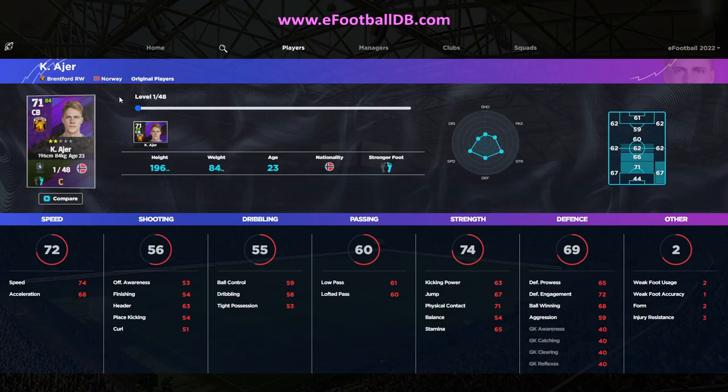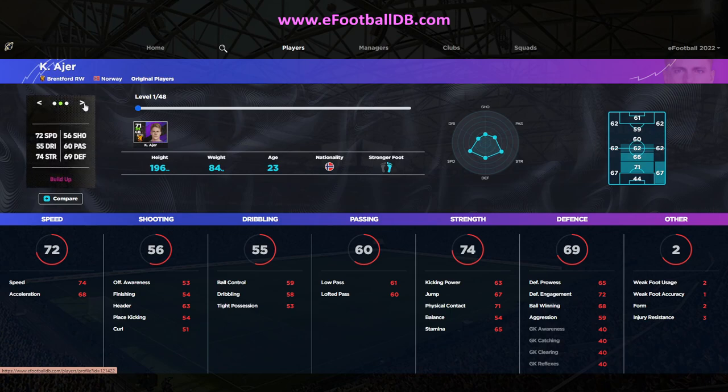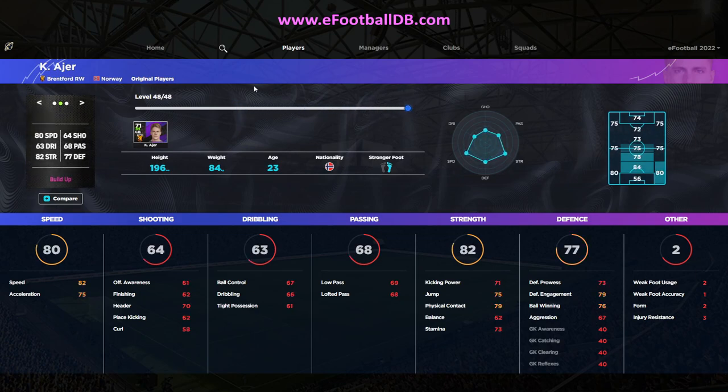If you go over here and flip the card — which is a unique feature on eFootballDB — you can check all his stats on the back. You can also check that when the player level gets upgraded, it will be accurately reflected. When you upgrade your player uniquely, you can pretty much simulate it within eFootballDB, and that's going to be coming in a future update.